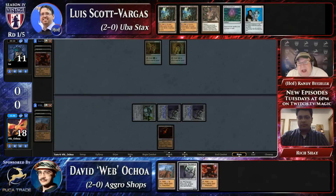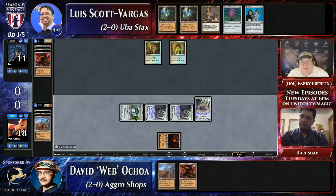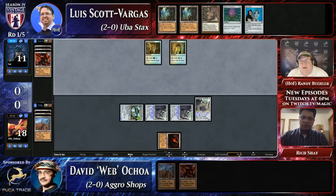The reason you play them early here is that both players still have all of their Spheres of Resistance, Thorns of Amethyst, even a Chalice of Zero and a Trinosphere in their deck. So you want to get them down now because you might not be able to later. But it just looks like LSV's deck has aligned really poorly with what Webb is doing.